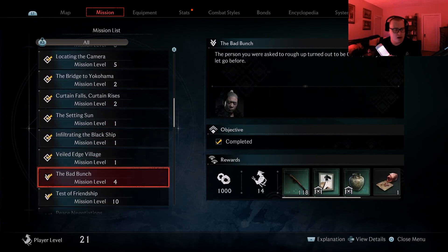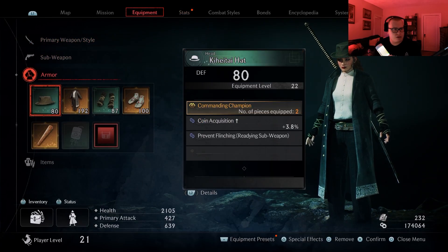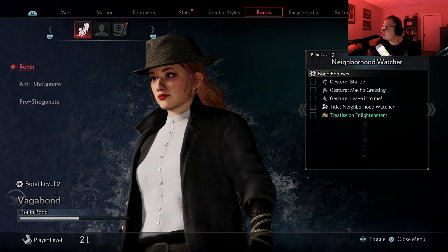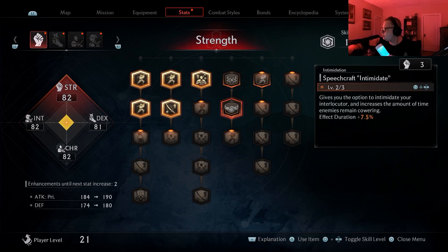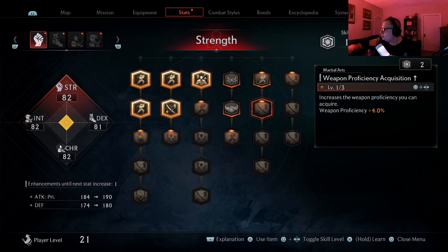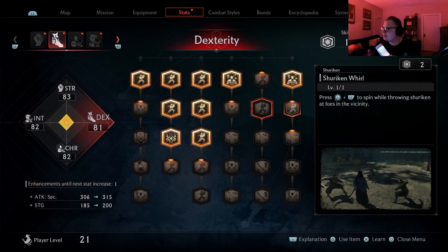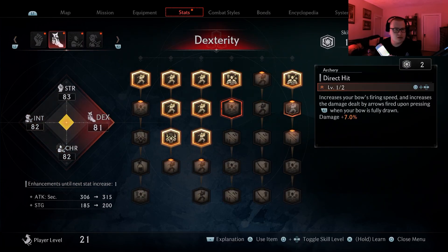We've been flying through this game. We're gonna do some side quests here. I have a ton of stuff — we got a weapon over 200 now. We have great armor except for this hat, it's still level 80. We haven't really unlocked anything else. Oh, actually — before I start — we have 17 skill points to use because I've been grinding like crazy. So we'll do this one for strength. Strength is 80. Dexterity is our lowest.